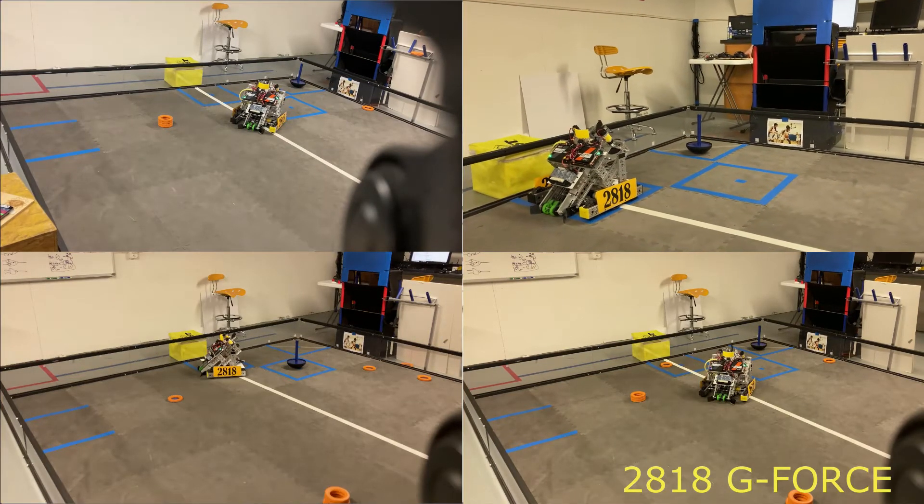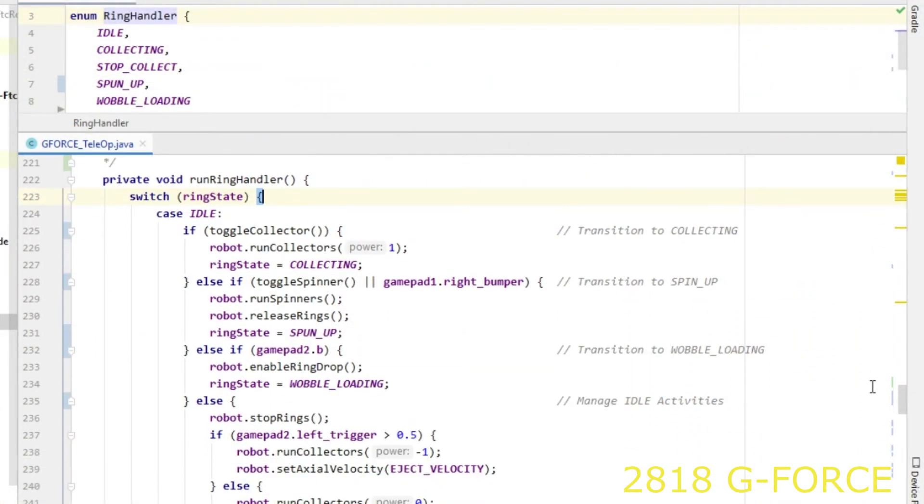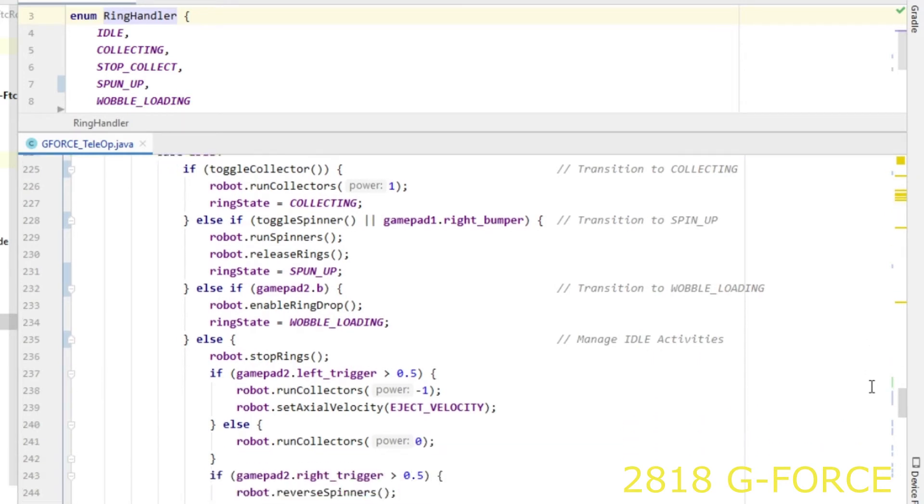Sequential actions like collecting, ring stacking, and shooting are automated using software state machines to reduce the driver's workload.